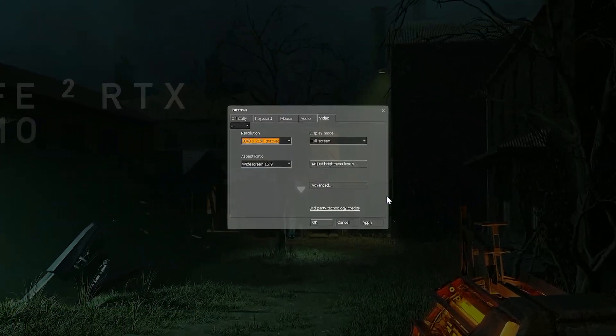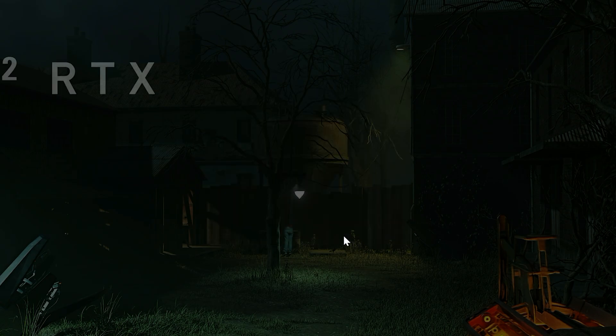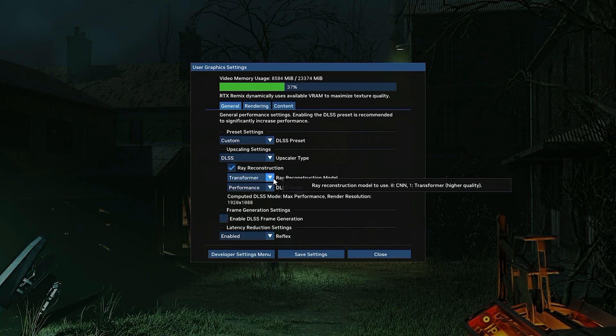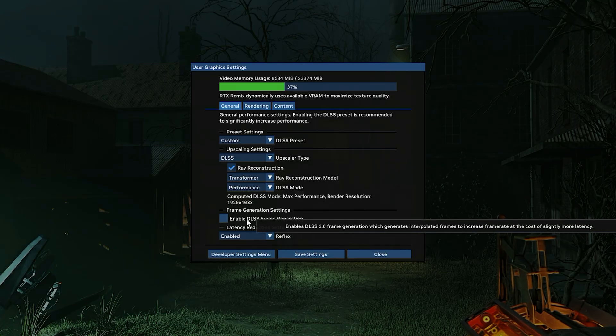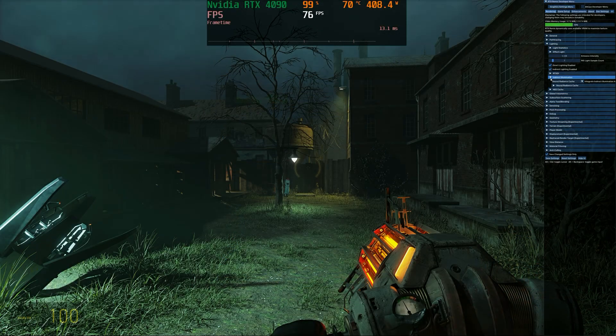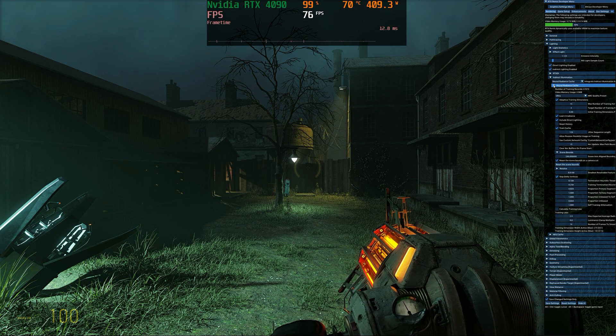For the making of this video I used my RTX 4090 with a Ryzen 9800X3D at 4K resolution. I've set DLSS to performance, the transformer model with ray reconstruction, but I will show you later the game running at native 4K — it's crazy demanding. DLSS multi-frame generation is also available if you have an RTX 5000 GPU. I'm also using the ultra graphical preset, which is the highest preset available. With these settings we're getting over 76 FPS, and Neural Radiance Cache, or NRC, is enabled by default.